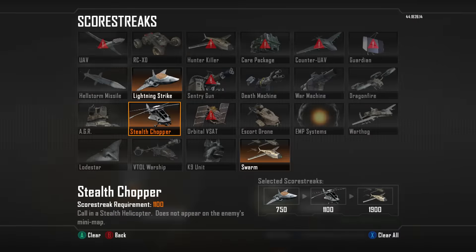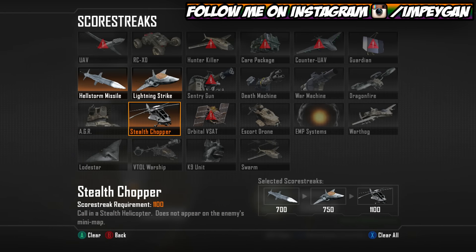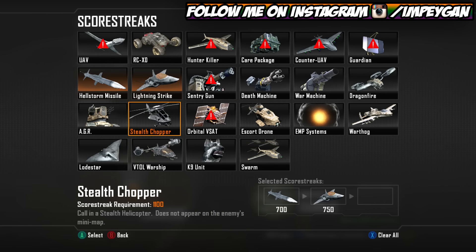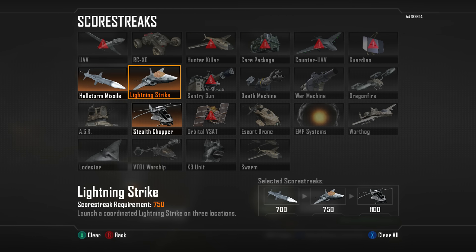I'll get into my classes. Just quickly on scorestreaks — they're pretty obvious, man. You just run Stealth Chopper, or you run Escort, or if you want to, you can run Swarm. It's totally up to everybody; it's preference. But these two are pretty important — they help you get doubles, triples, quads on hardpoint hills, help you save flags in CTF, make flag pulls, and in S&D they're pretty handy, though you don't get them that much against good players.